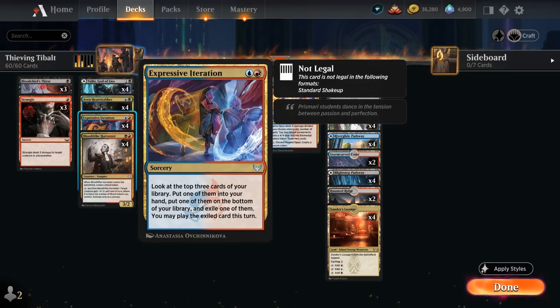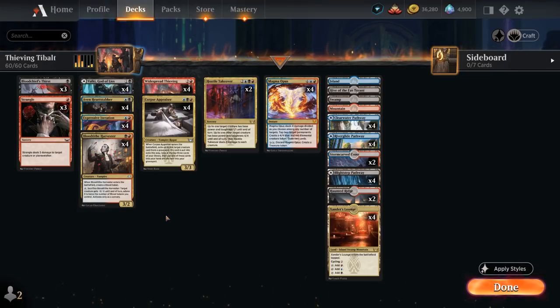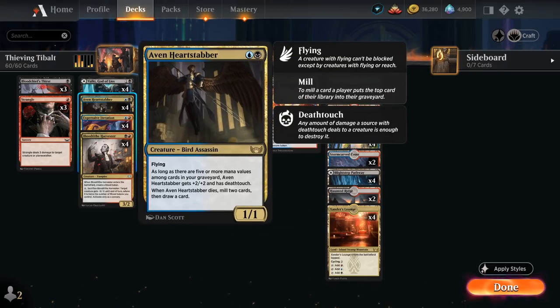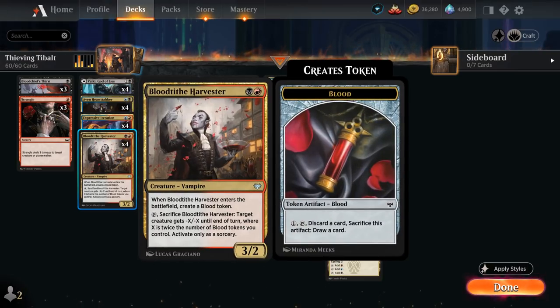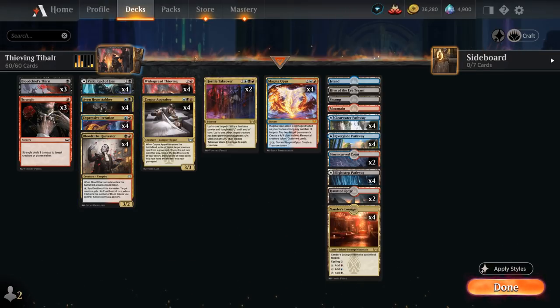We also have a full set of Expressive Iteration — we don't want to cast it on turn 2 very often, but it's a nice source of card advantage. Then the Blood Tithe Harvester, a 3/2 Vampire that can also be used as removal if we get multiple Blood Tokens in play. At 3 mana, Corpse Appraiser needs a creature in the graveyard to exile to provide card advantage — that's where Heartstabber and Harvester come in handy. The Appraiser will also enable future Appraisers and make our Heartstabber better by milling a few cards. All of these are multicolored to enable Widespread Thieving.